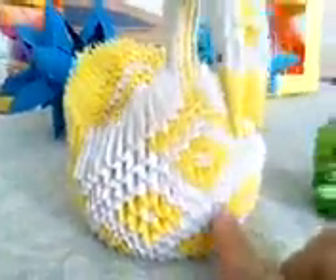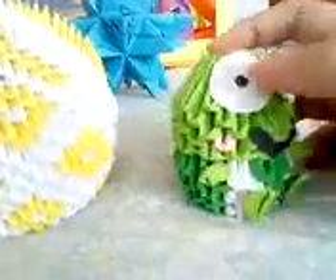The next 3D origami models are Diamond Patterson and this little frog, which is Keroppi. Keroppi is a friend of Hello Kitty. If you want their tutorial, click the link above here to go to the channel with the tutorials.